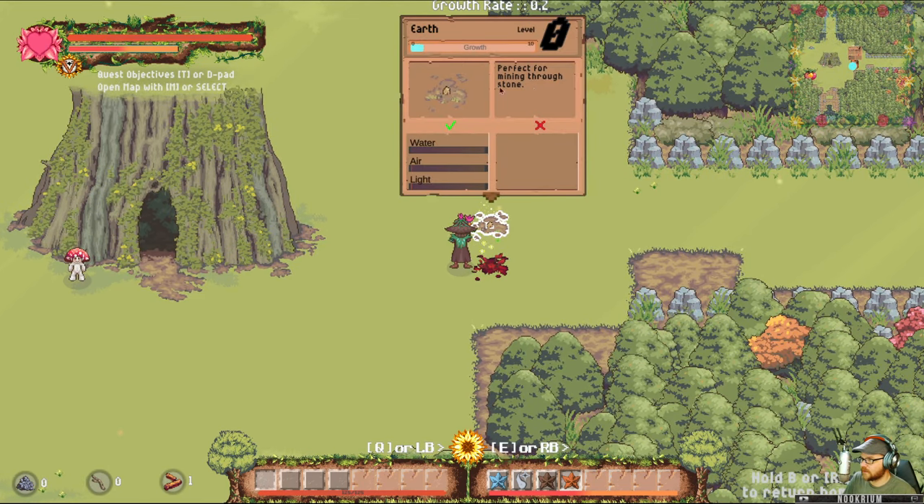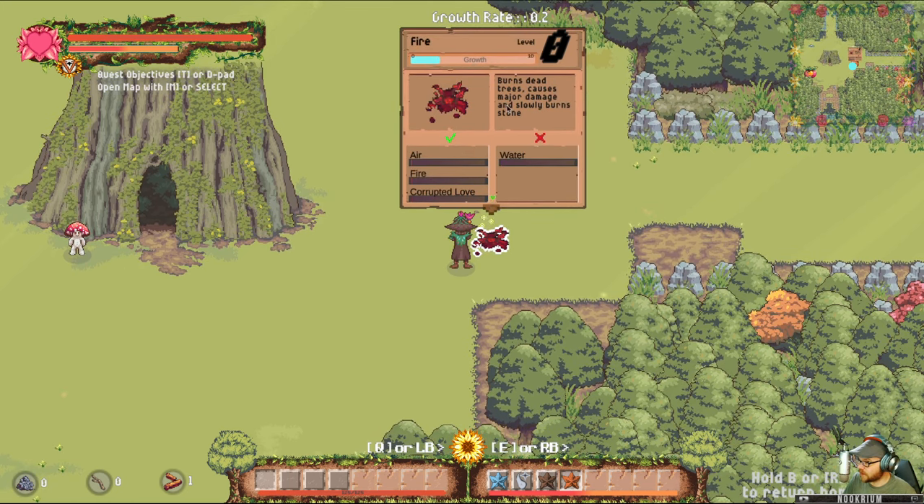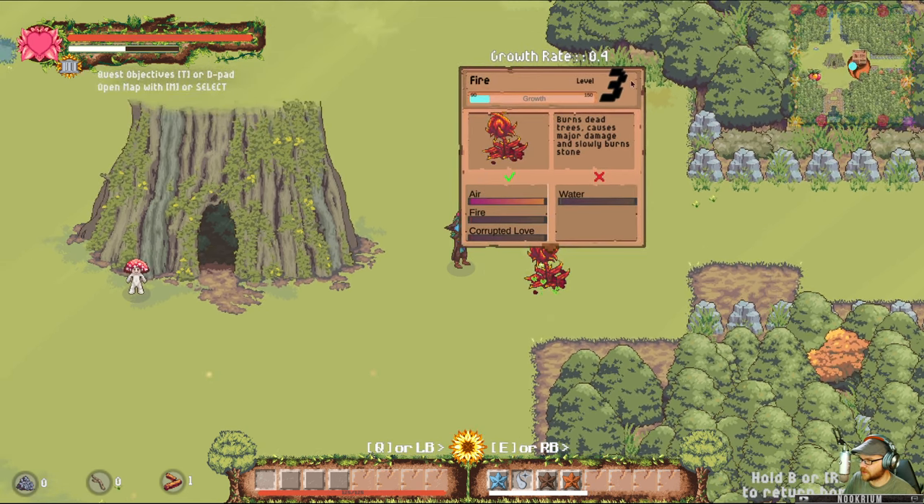There's rot guy. Perfect for mining stone. Burns dead trees, causes major damage, and slowly burns stone. You probably don't want to be next to that guy. I don't have any corrupted love on me, but I'll get you some. It's going to grow on its own anyway.